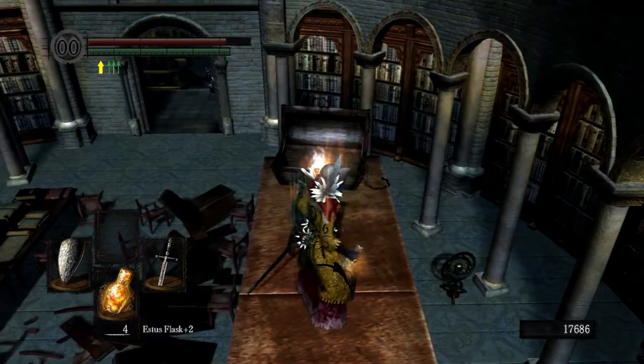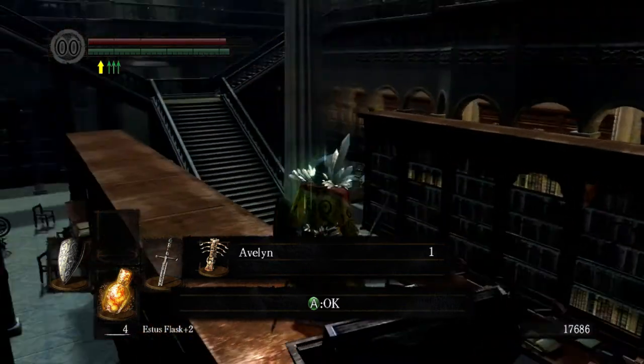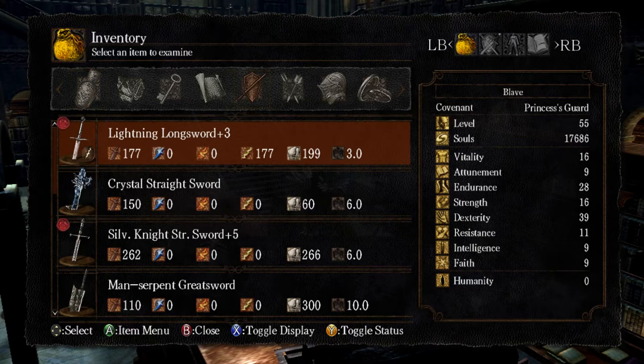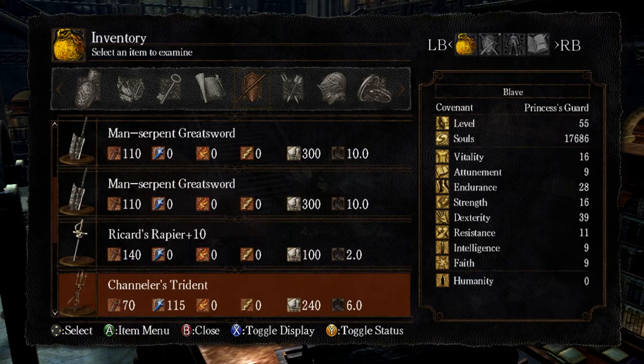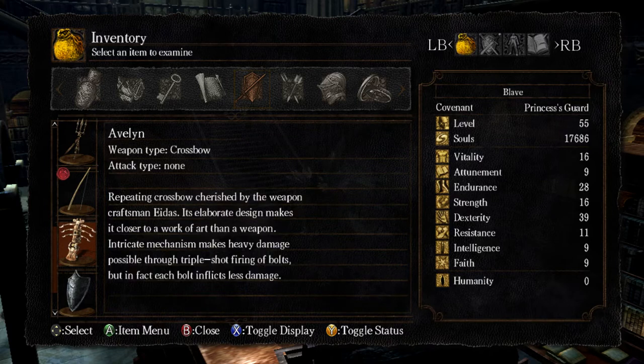And I'm just drinking that out of habit. And there you go, you got the triple repeating crossbow. Let's go ahead and examine our loot here. There you have it.